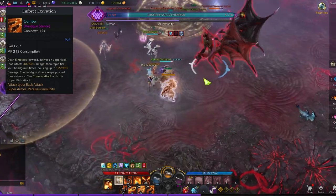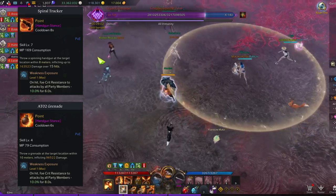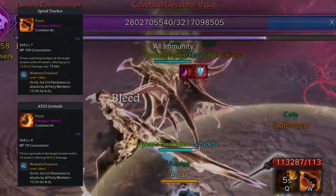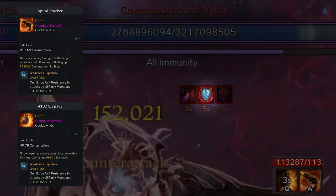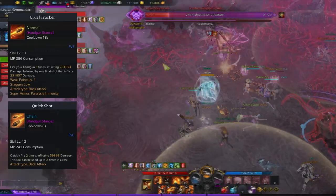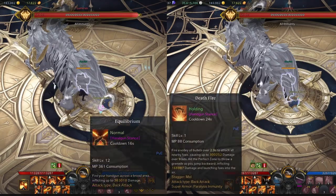Enforce Execution is also a counter. ATO2 Grenade and Spiral Tracker are your synergy skills. These two skills should be constantly weaved in between your damage skills for constant uptime on your synergy buff. World Tracker and Quick Shot are your two pistol damage sources that you will weave into your damage rotation.